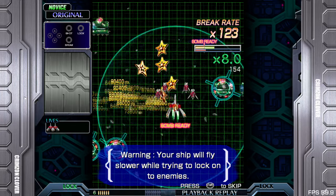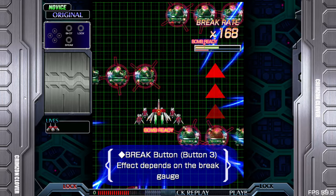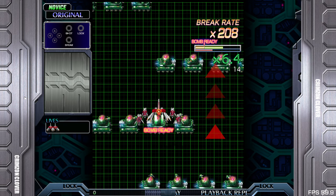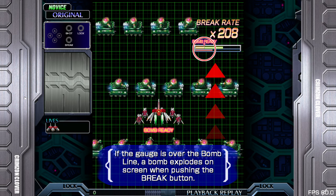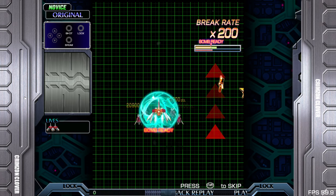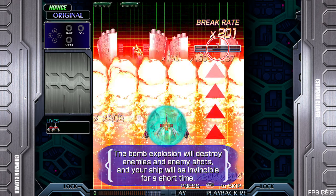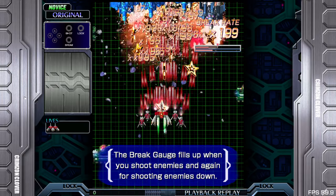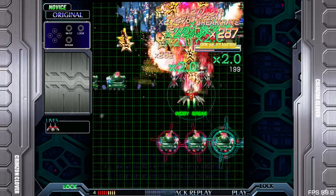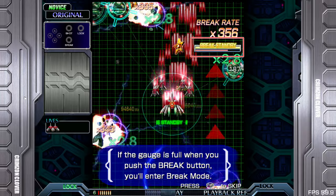Warning: your ship will fly slow while trying to lock onto enemies. The break button effect depends on the break gauge - it's got a bomb gauge as well. If the gauge is over the bomb line, a bomb explodes while pushing the break button. The bomb explosion will destroy enemies and enemy shots and your ship will be invincible for a short time. The break gauge fills up when you shoot enemies down. I'm going to drop the volume a little bit.